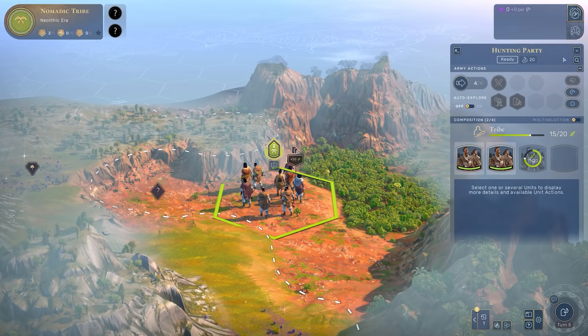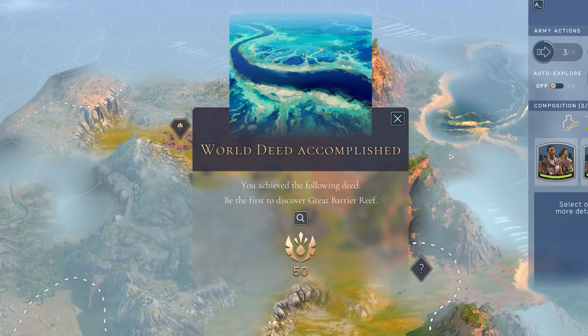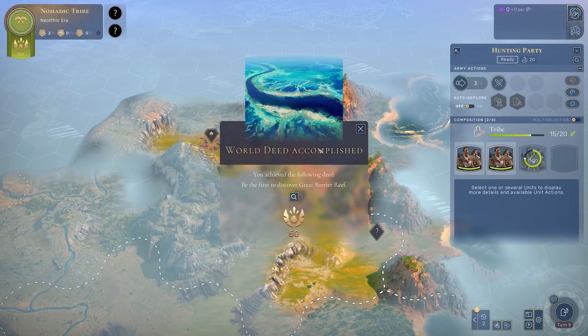Now that I've got two units, I'm feeling more adventurous. I've encountered a world deed, rewarding me 50 fame. You can always keep track of your fame up in the top left, and you can see there are two other players in the game with me. Fame is one of the victory conditions in Humankind - being the most famous empire will secure you the victory, so long as the world isn't destroyed through murder, a space race, nuclear arsenals, and so on before then.